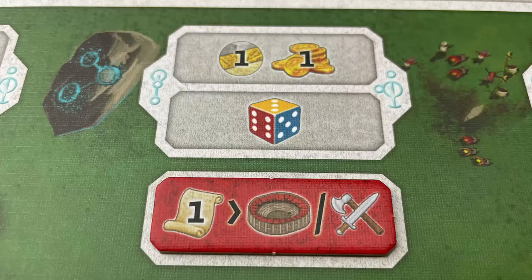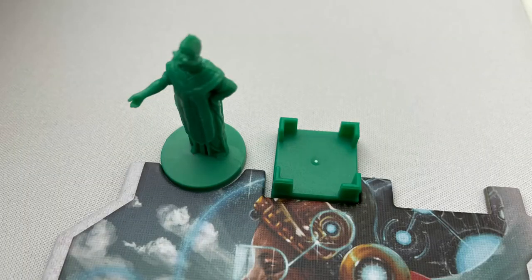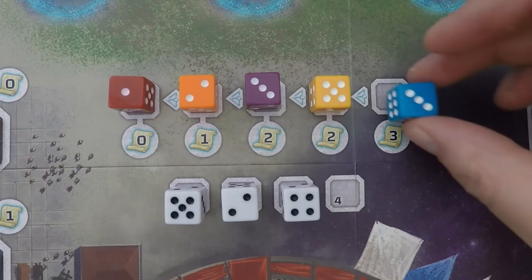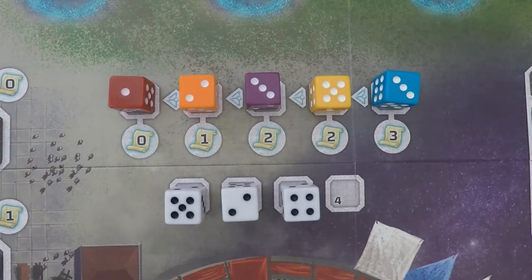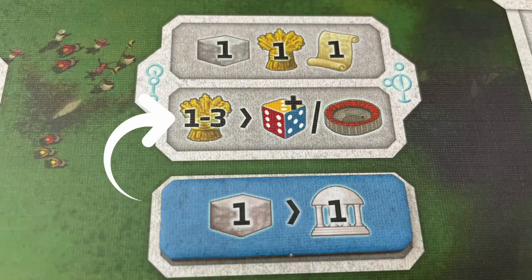The multicolour die symbol is to gain a citizen die. Select a citizen die from the citizen offer, pay the printed wisdom cost, and place it in a free population base above your board. If you don't have a free one available, you can't take this action. Slide the citizen dice to the left, roll one of the colour that was taken from the supply re-rolling any sixes, and add it to the end of the track. If there's ever a gap in the citizen offer and there are no dice of that colour in the supply, but one is returned to the supply later that turn, you immediately refill the citizen offer with that die.